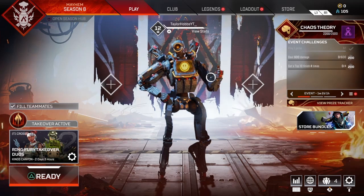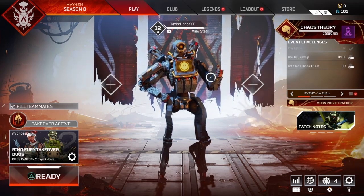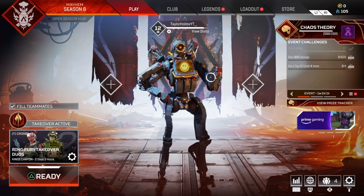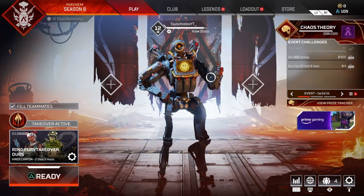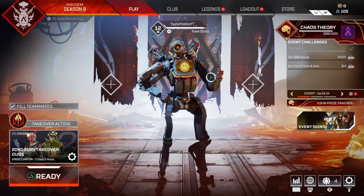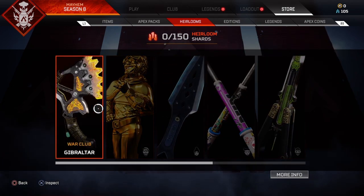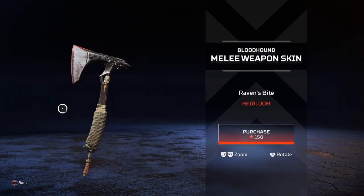The first tip is if you're already level 500 and past your 500 packs, you're most likely not going to get one. You'd have a better chance just making a new account like I did. For some reason when people make a new account, they sometimes get their heirloom between level 24 and 100. It's crazy but it doesn't make any sense — people just get it at that level sometimes.